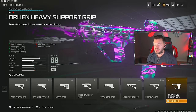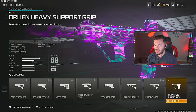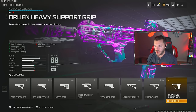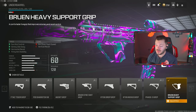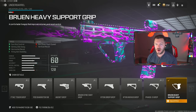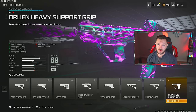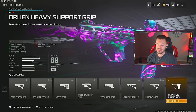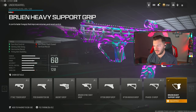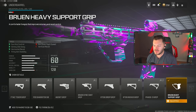We're going to throw on the Bruin Heavy Support Grip for our underbarrel, which like I said we've run so many times before — it's just so good on a variety of different guns. This will genuinely make this gun an absolute laser beam. I get called out for hacking or having sticky aim on Facebook all the time when I use this thing. Definitely try this out, because you're probably going to get those same comments — people calling you out for hacking because this gun is very good, super easy to control, like a certified laser beam.